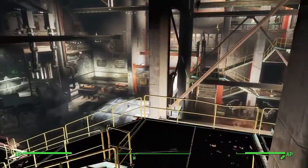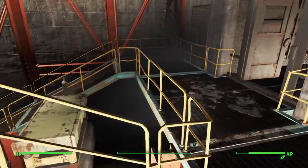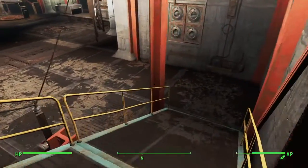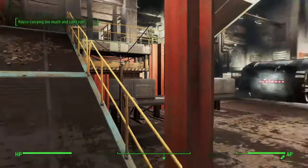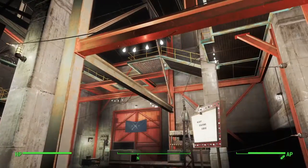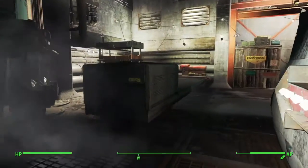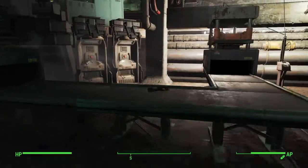Heading back downstairs — these catwalks are here when you get this settlement. You can scrap them and build your own walkways and things. I just got rid of a few of them to make it look a lot less cluttered. You can see there I've got laser pistols and plasma pistols coming out.